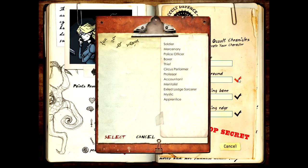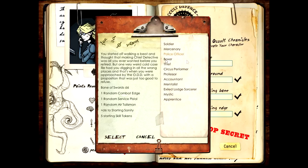Then you choose your background, which is basically your class. There's a sort of fighter class, a dexterity-based class, a mental power-based class, and a magic-based class. After about two hours with the game, including the manual - it comes with a manual, which is pretty good, you don't see that very often anymore. So let's go with the police officer.